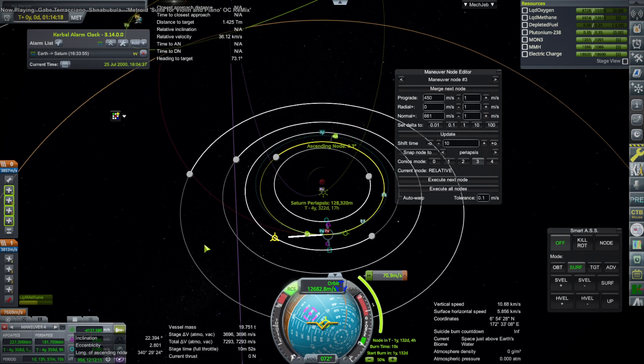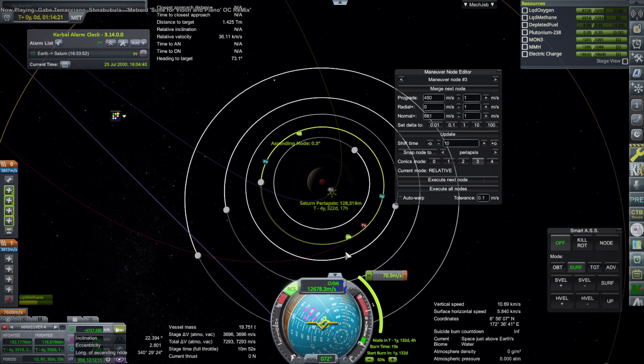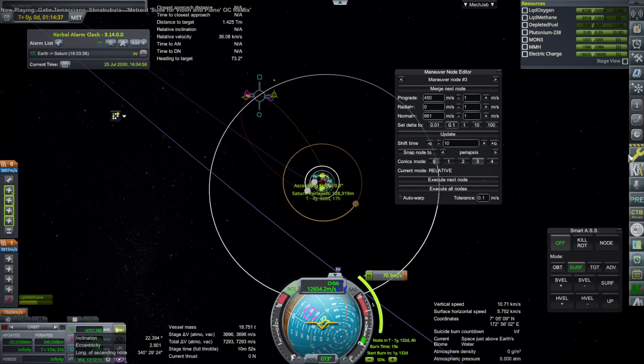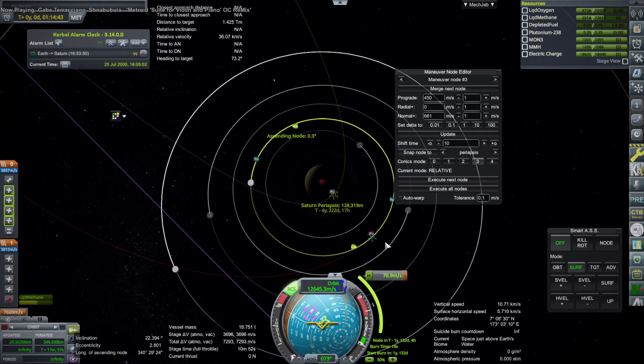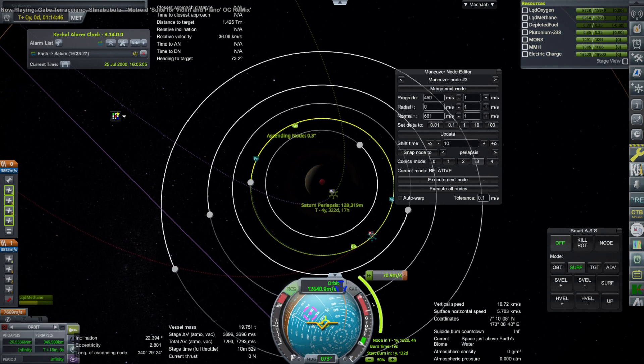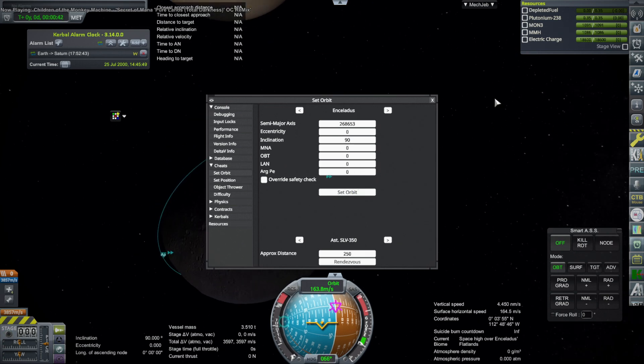We have about 900 meters per second to spare, but having no MLI layers means that there's going to be boil-off on the stage and we're going to lose delta-v. This was done during the live stream so I didn't want to redo the whole launch, especially since I was mainly trying to get the ISRU unit tested out. So I'm going to just cheat the probe into orbit around Enceladus after demonstrating that the launch would have worked except for the lack of insulation.